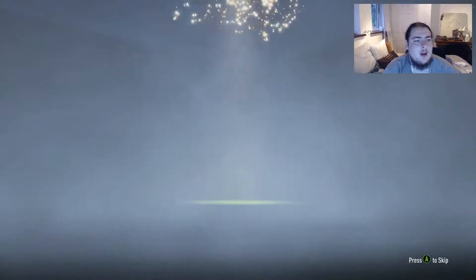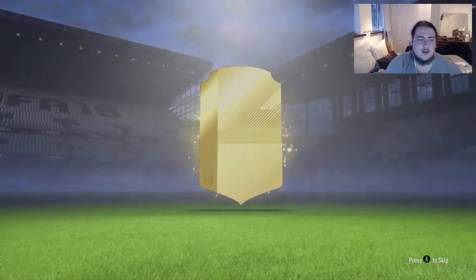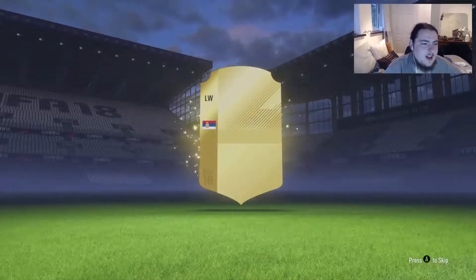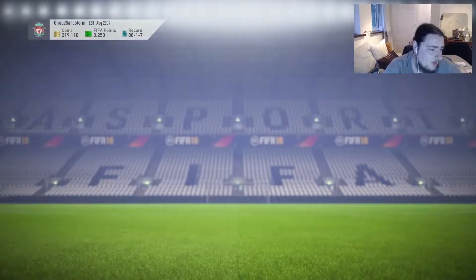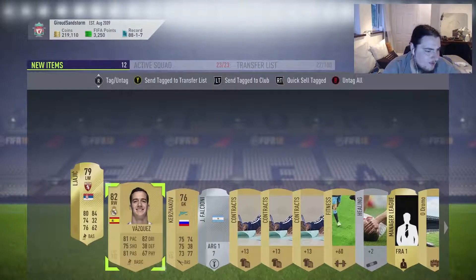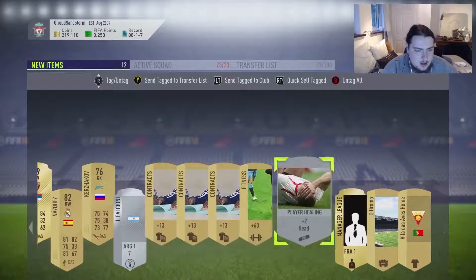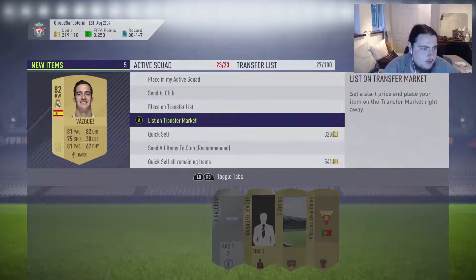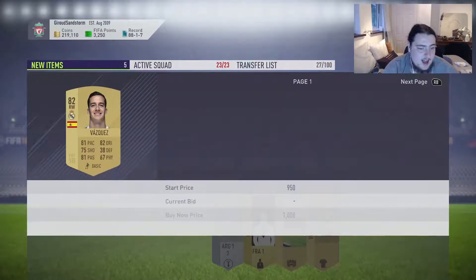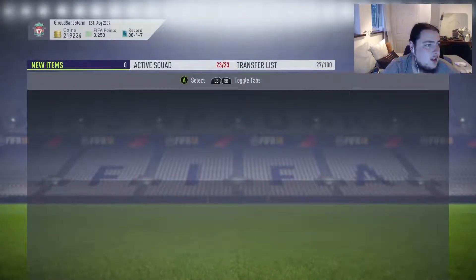As we go into pack number two, we don't get boards but we do get rare players. Give us something nice — a Jesus, a Martial. It's from Torino, left wing — it's Lajic. I've probably butchered his name, but hey — 79 rated. We'll get a Vasquez as well. How much is he selling for? 82 rated — sticking with the club. You never know. Everything else can be quick sold.